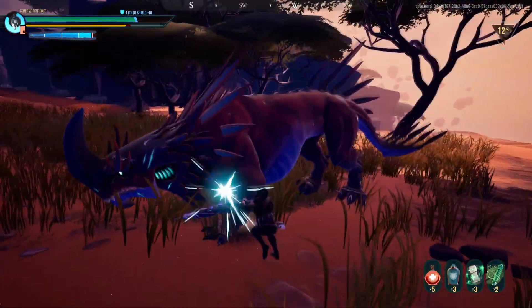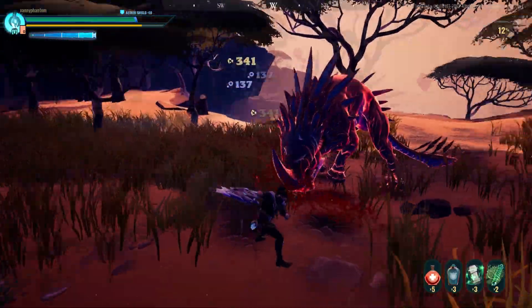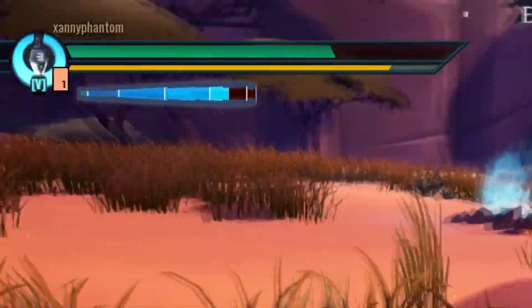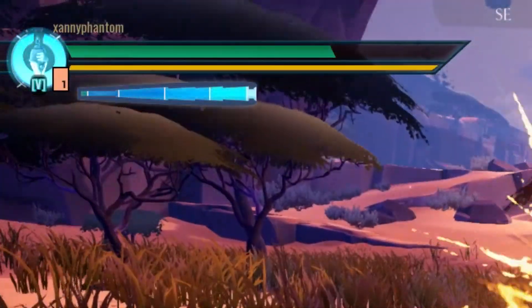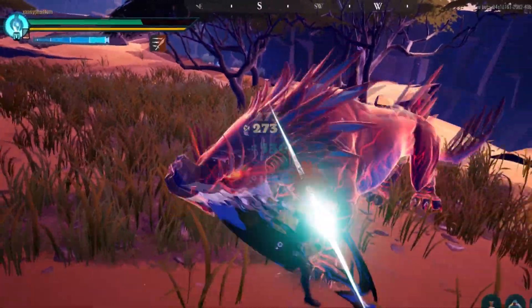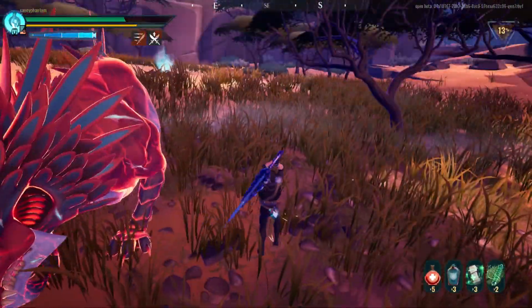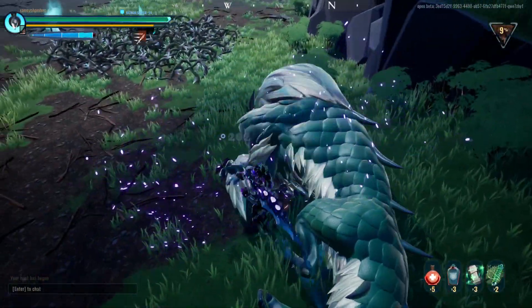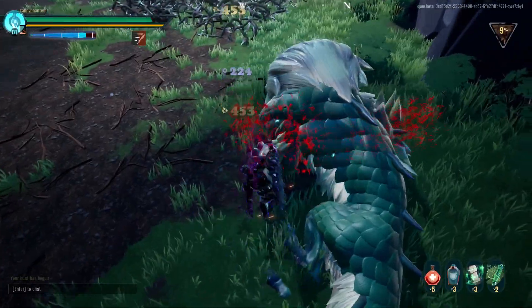Mechanically, The Hunger functions like a traditional sword, but with a unique twist on its special ability. Its orb-style meter is instead replaced by a gauge, rising with every successful strike made against a Behemoth and lowering with every hit you take. As the meter rises, your damage increases, capping at a 25% increase in damage at full meter.